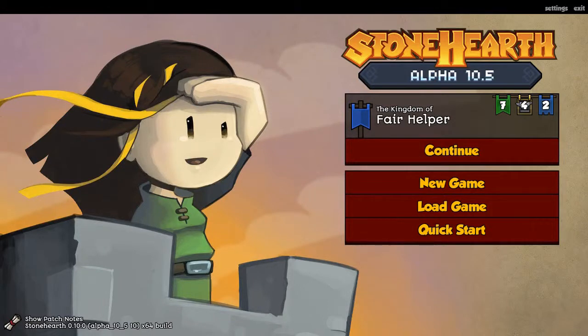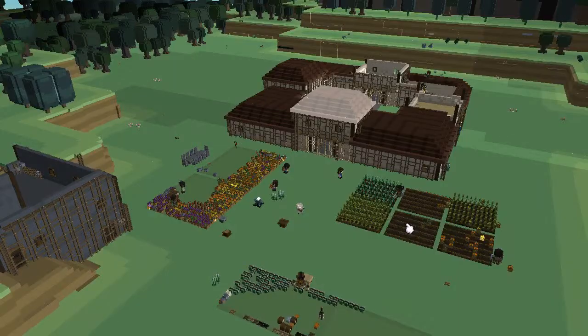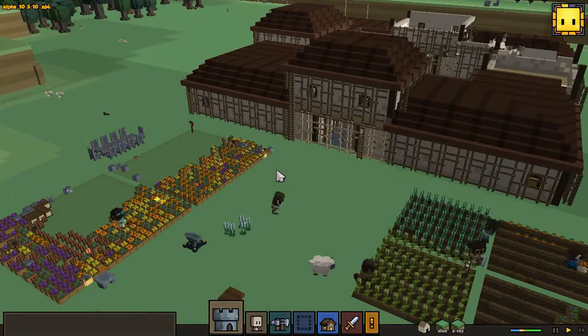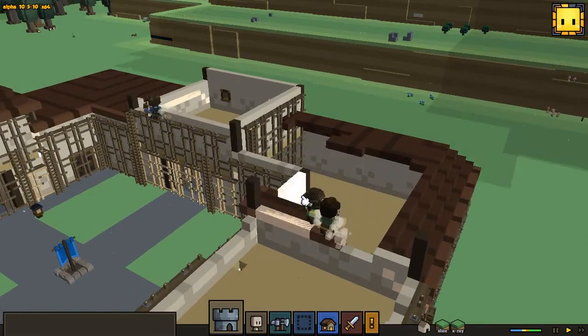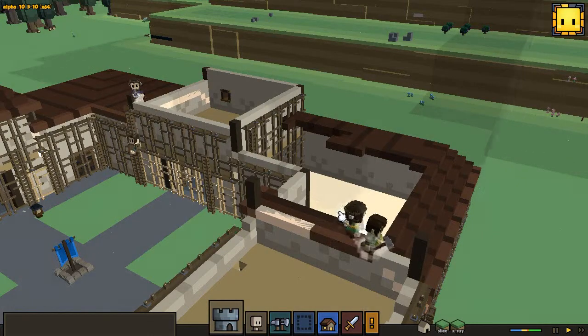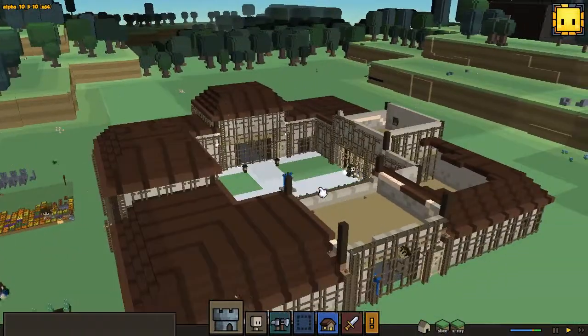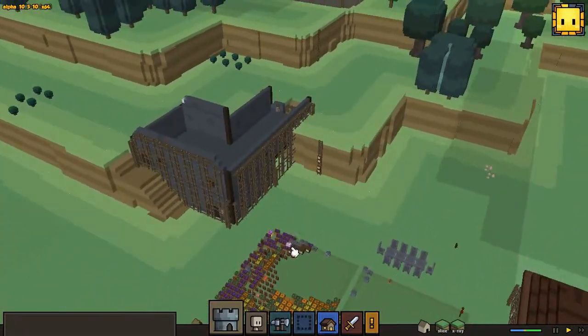Zigwarf back again and we are playing Stonehearth Alpha 10.5, this is episode number 20, day 20, and the town is called 'Their Helper' — strange name but it's what they gave and I didn't feel very creative. In the last episode there was a little announcement from a fine citizen of another town who told us there may be goblin wolves around soon, so we better keep our eyes wide open.